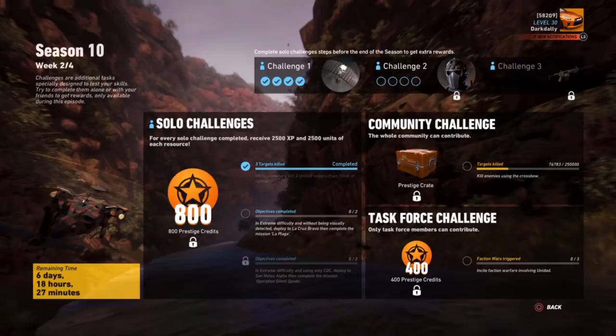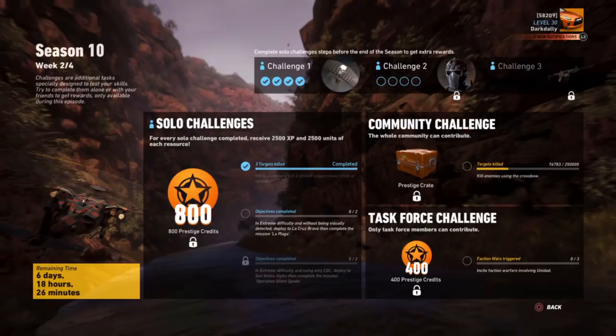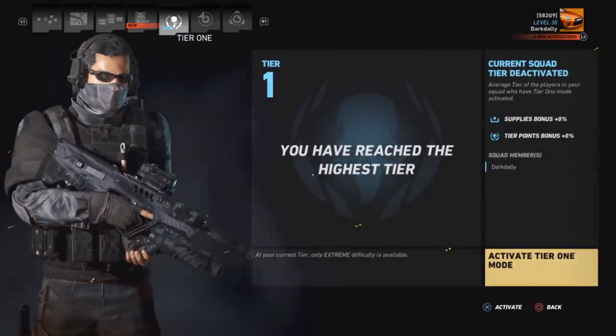For the next challenge - La Plaga on extreme - the best way to do it is to cheese it. Get a friend, they put their difficulty to arcade, they run the whole mission, and you just follow behind. It says on extreme without being visually detected, so I would deploy there on extreme, my friend would be on arcade mode, run the whole mission, and I'd just follow behind - cheese it.